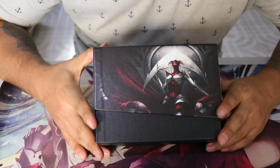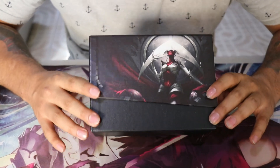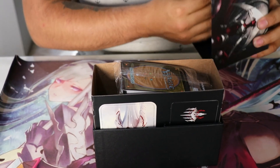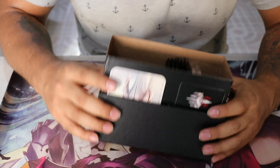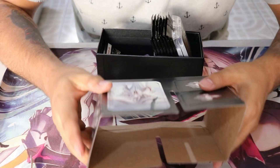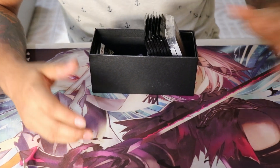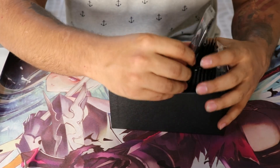Viene un blister — un blister que ya conocemos, ya que estos blisters vienen también en el juego de Pokémon, el juego de cartas coleccionables. Lo abrimos y como podemos apreciar, nos vienen cartas y cositas. Las cartas, primero estas son para tokens, cosas que vamos a necesitar y ocupar. Y pues más cartón. Tiene un olor diferente a otros juegos de cartas.